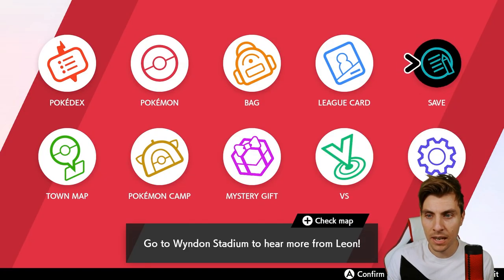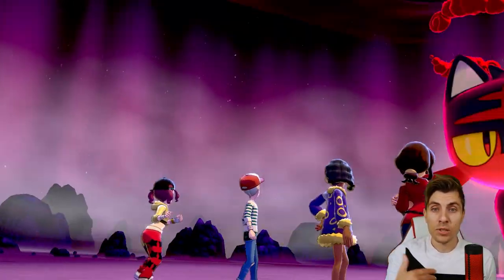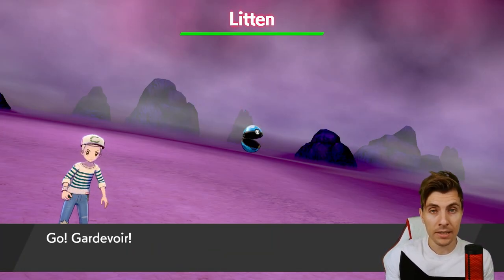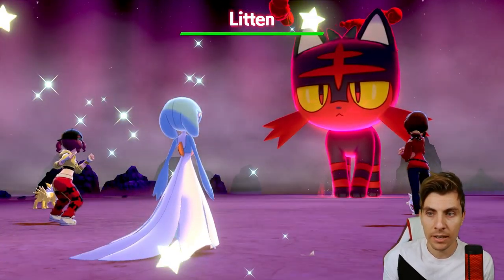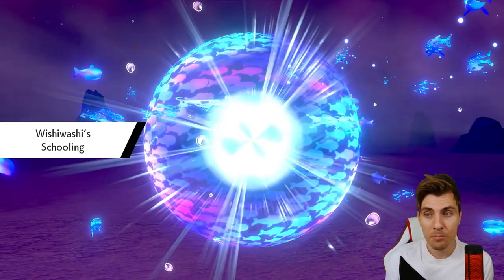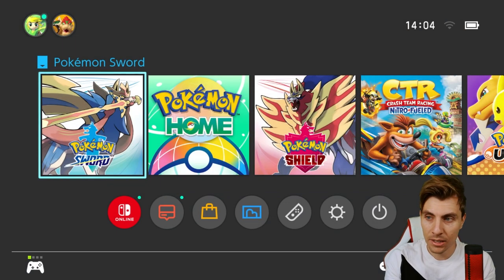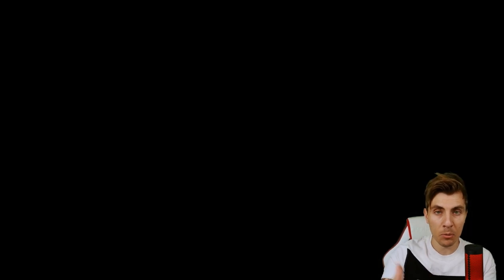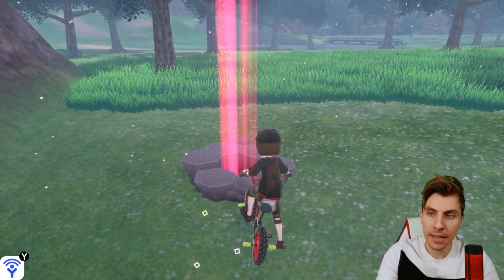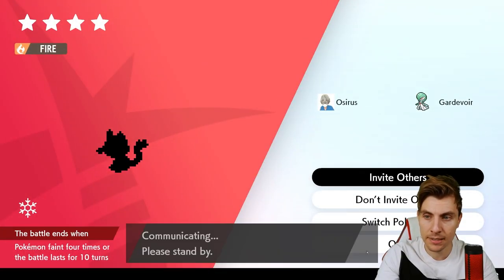At this point, save the game because we're going in to check if it has the hidden ability, using Gardevoir's Trace. We don't want to invite others — we've got the save point. If it's not the hidden ability on Litten, we can just reset and come back out, do the date skip again, and hopefully run into another Litten with the hidden ability. Unfortunately this one has Blaze, so it isn't the hidden ability variant. We quit out of the game and come back in at our save point, then proceed the process again.